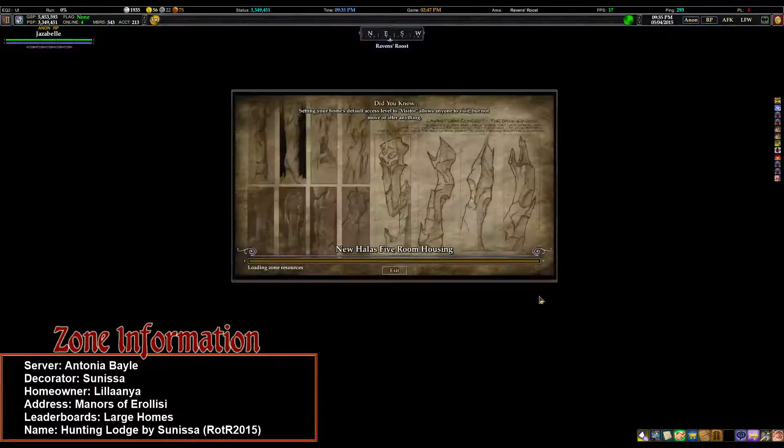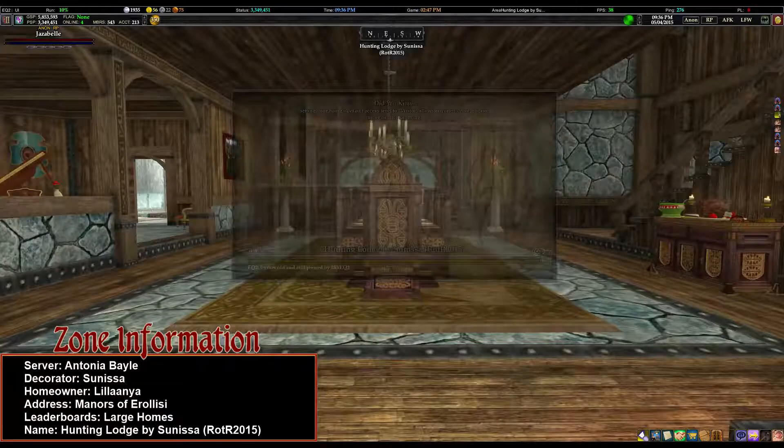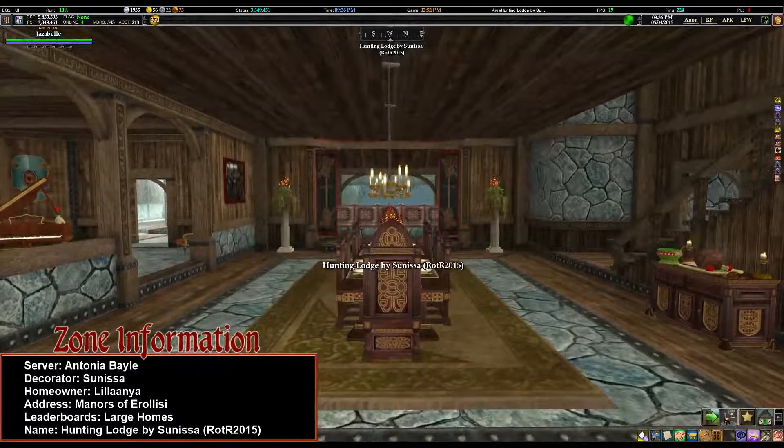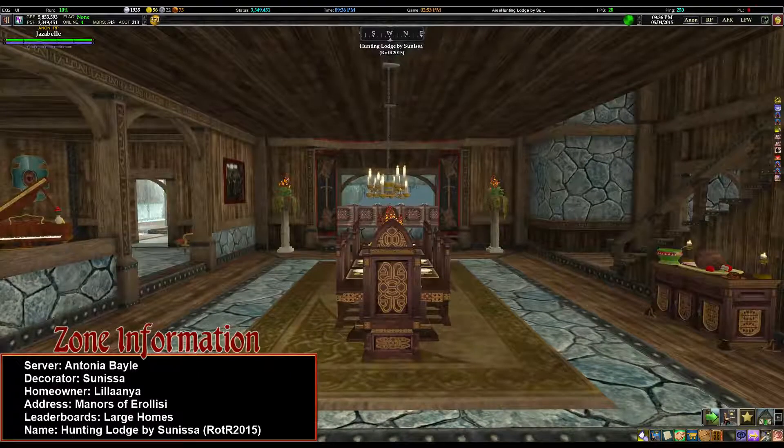If you are attempting to find it via entering a city, it is under the matters of Erelisi, and the homeowner is actually Lilania. The information is down in the lower left-hand corner, so you can see that and actually read it instead of trying to decipher what the heck I'm saying.